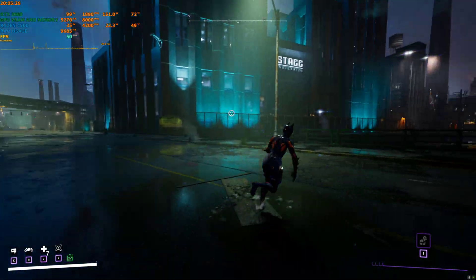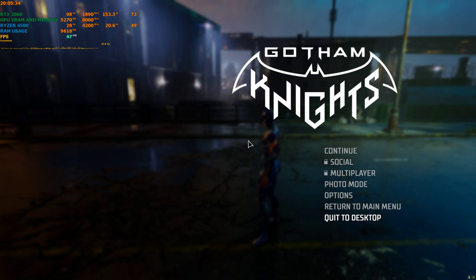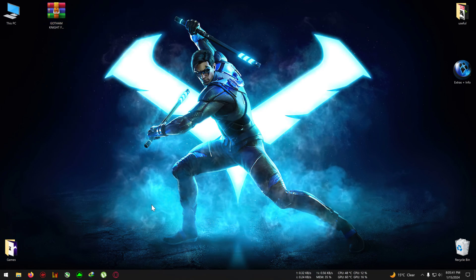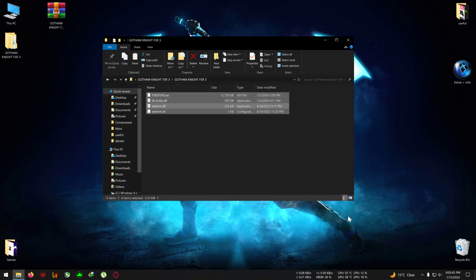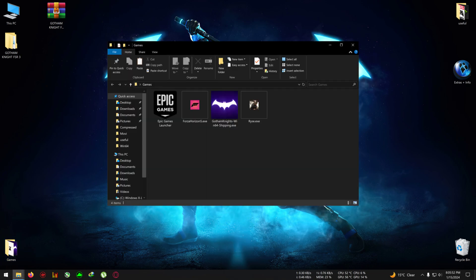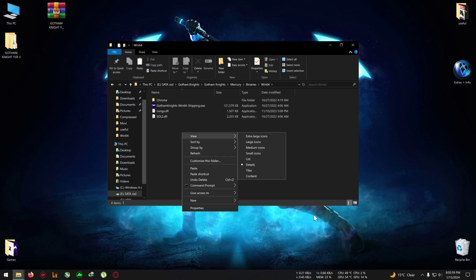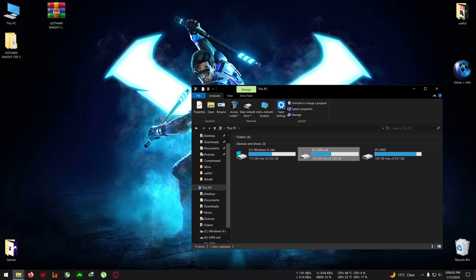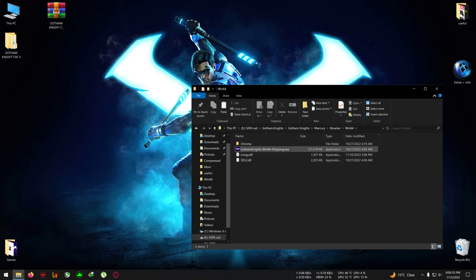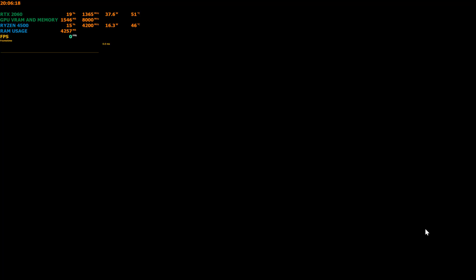Now I'm going to enable the mod. First I'll quit the game, then go to the link in the description and download the mod called Gotham Knight FSR 3. Extract it to the desktop, copy everything inside the directory. One thing I have to tell you: this game is very unreliable with this mod — sometimes it seems to be working, sometimes it doesn't. Open the installation directory, paste everything inside. You can locate your installation directory at Gotham Knight > Mercury > Binaries > Win64, where the Win64 Shipping file is located. Paste everything there, then run the game.